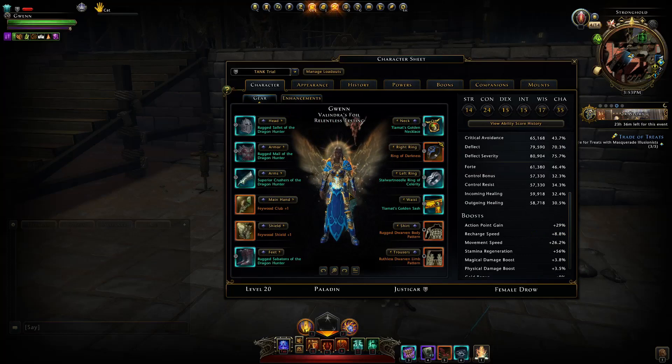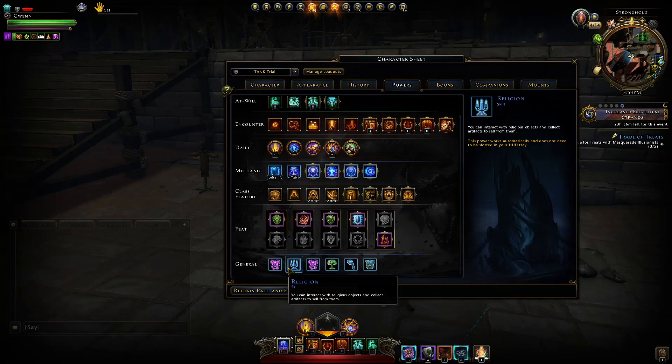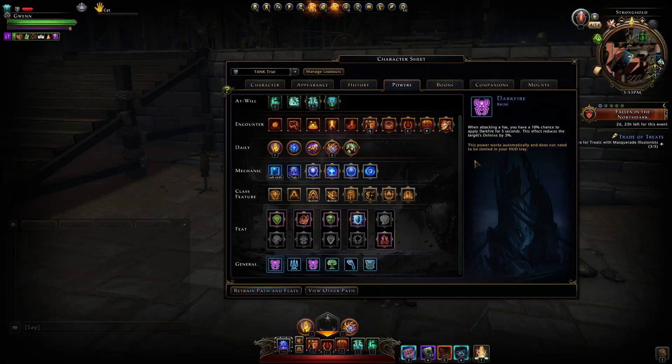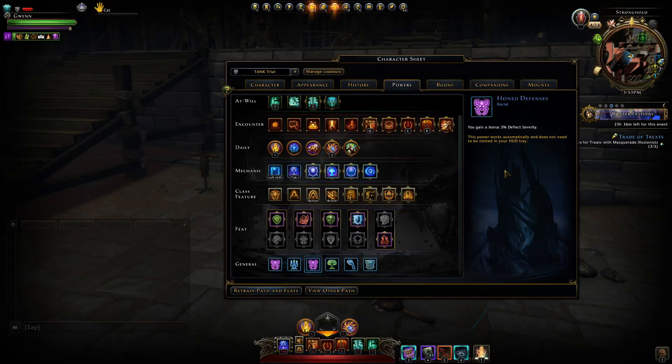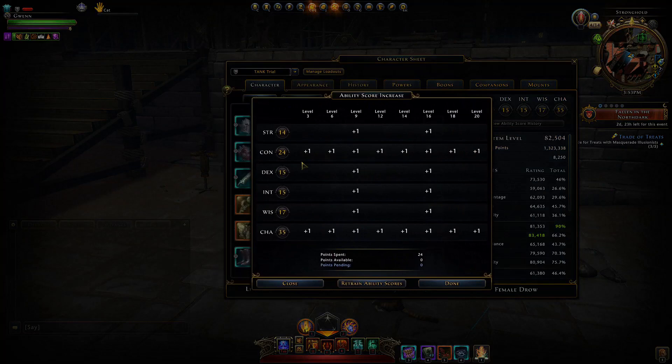For race and ability scores, I'm running with the Dragonborn. The main reason is team support — the Darkfire proc reduces enemy defense by 5%, and combined with Armor Break we're providing a pretty good damage buff to the group. Additionally the Dragonborn gives deflect severity, making us the best role to make use of that. For ability scores it's Constitution all the way with Charisma.